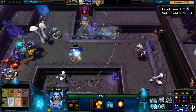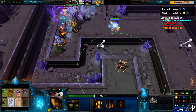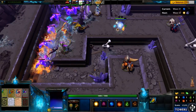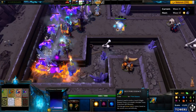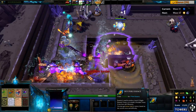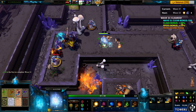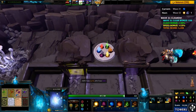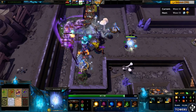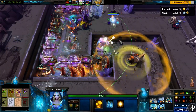I can upgrade — the question is what do I upgrade to? Essence is used to evolve a level 3 single element tower. I don't know what that does but I'm going to do it. How did I just get a bunch of gold? I just double-clicked and got a bunch of gold. You can trade lumber for a pure essence. Oh I see — I don't understand anything! I don't understand!